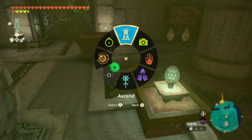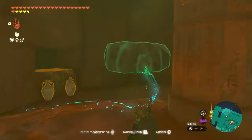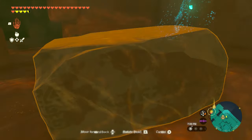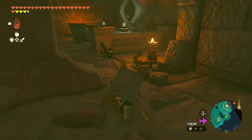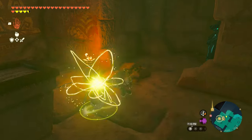Battery number one is fairly easy to find. Go behind the Zonai pedestal and over to the right, move these loose bricks and pots out of the way to make a hole in the wall. This will lead to the first battery — use Riju's power to fire an arrow at it to light it up.